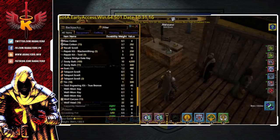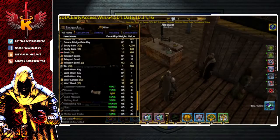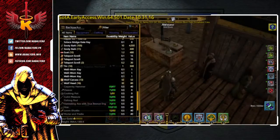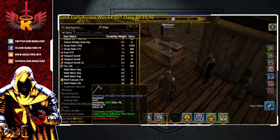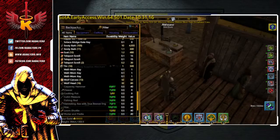Now that it's equipped, I'm going to use the Tool Engraving Kit True Bronze and engrave it. Would you like to use the Engraving Kit Tool? Yes, of course. Look at the bonus now — it's plus 3 Forestry and then plus 30%, so instead of plus 10% I'm now getting plus 30% Forestry Gathering Time Bonus and plus 5 Forestry Proficiency. This is a much better tool than the Founder's Artisan Harvesting Axe, but unfortunately this one is not indestructible and will decay or get broken.